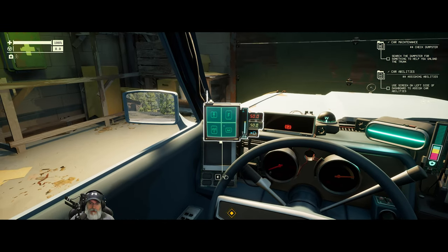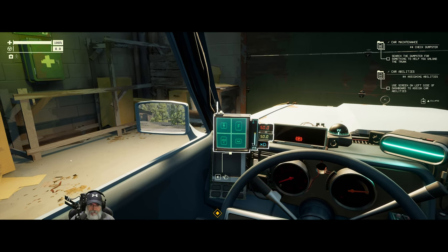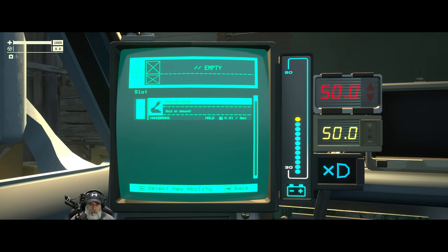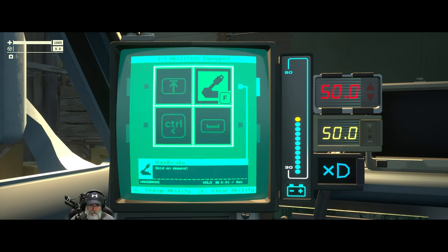Oh, we have to assign it to one of these things. Use the screen on the left side of the dashboard to assign car abilities. Abilities equipped — change ability, clear ability. Let's press F. Okay, right there: skid on demand — select a new ability, replace current ability. There we go! The F key is now our handbrake. Nice.